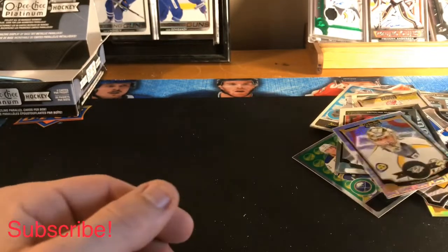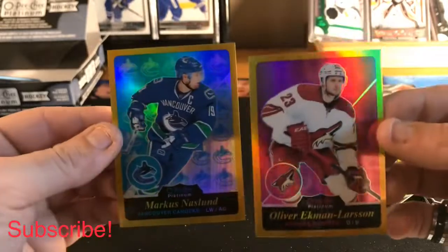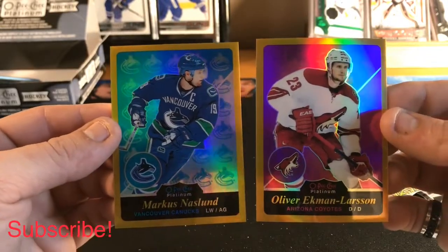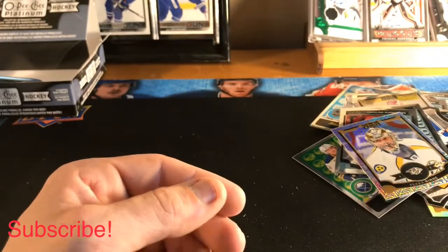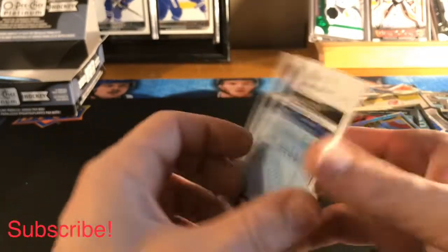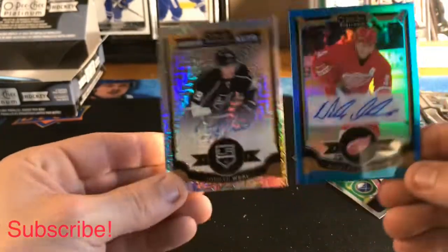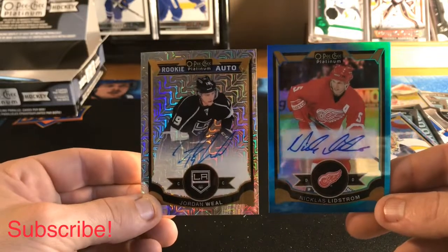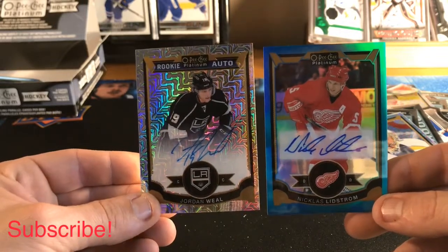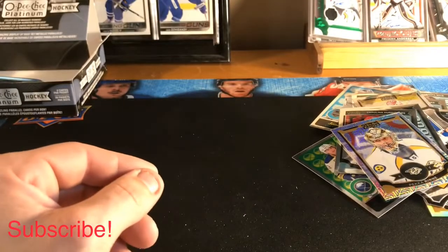Not bad guys — recap of hits: two gold rainbow retros both out of 149, a red prism also out of 149, and of course our two autographs — a rookie auto of Jordan Weal and an OPG Platinum auto of Nicklas Lidstrom blue rainbow. Thanks once again for tuning in, keep breaking out there — cheers guys!